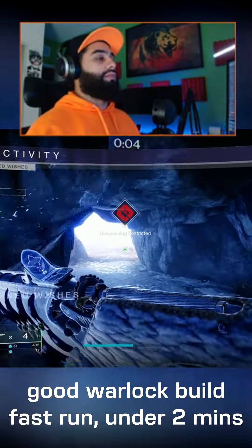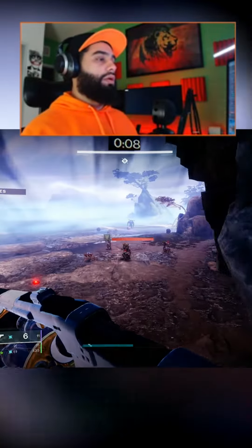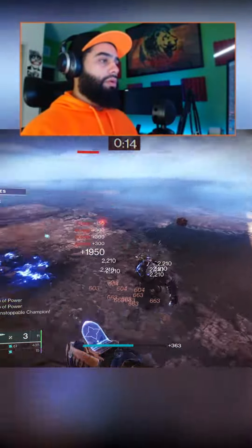Good Warlock Arc Build — Fast Lost Sector Run the Easy Way. Primary: Exotic Bastion. Secondary: Path of the Least Resistance. Heavy: Wendigo. Drop a like and follow for more.